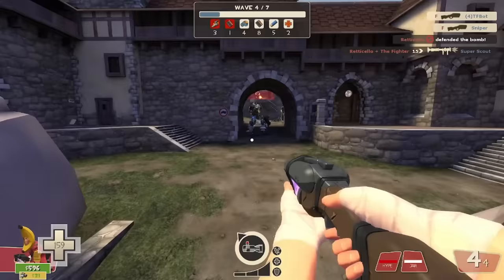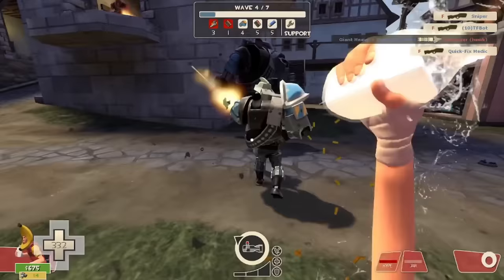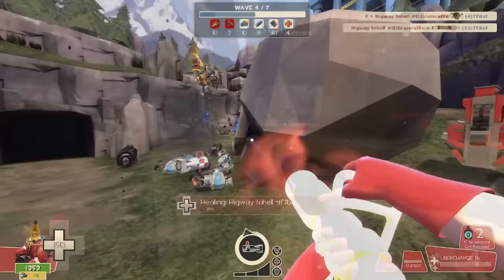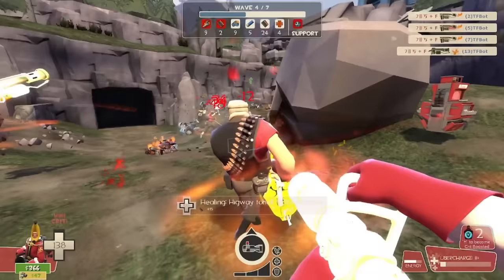Also, one more thing: these medics are some of the only ones within Two Cities that don't pop uber upon being brought down to low HP. So regardless of your class, feel free to target them. That's really it — kill the super scouts, make sure that no engineers set themselves up a base, and the rest is your standard AoE fest.